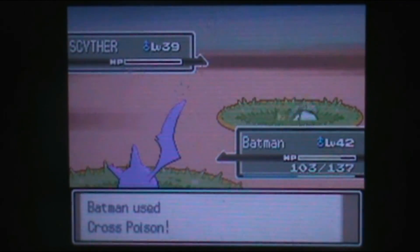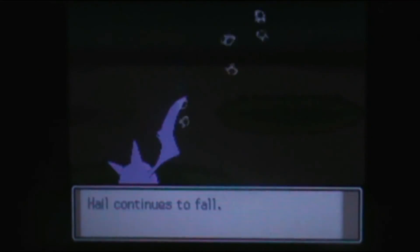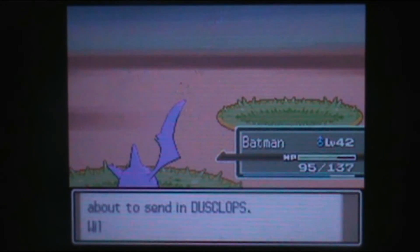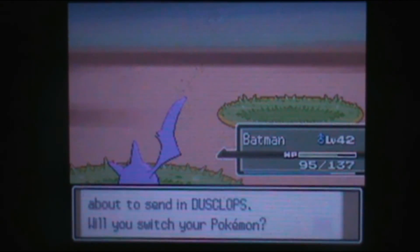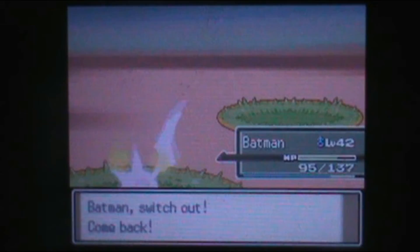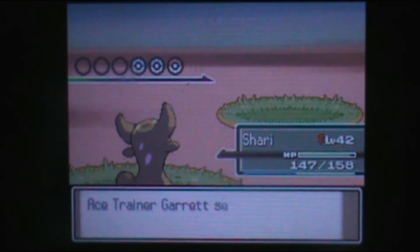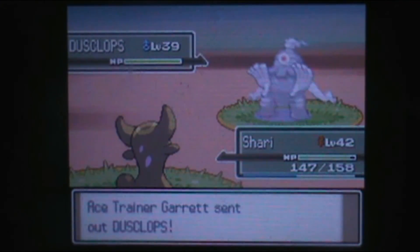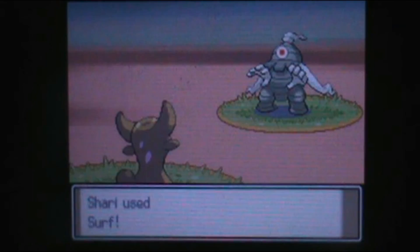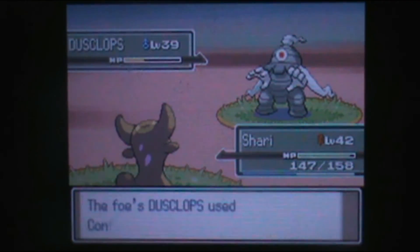Die, you stupid Scyther! You have a third Pokemon too, and I'm going way over time. Screw you, Scyther! Dusclops! Well, I'm going to send Shari out and spam Surf now, because I don't want to deal with you. Dusclops is a Ghost Type. We have had one Ice Type so far on this route. Thankfully, there's another route after this that is mostly Skiers who do use Ice Types.